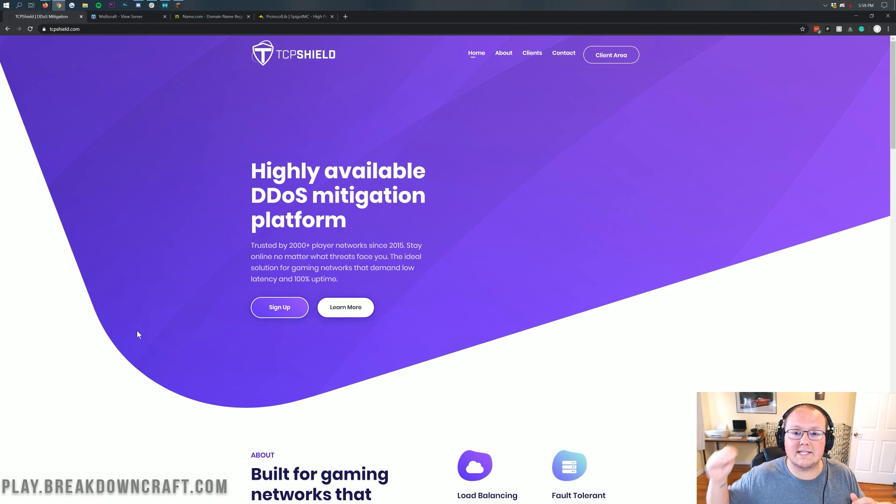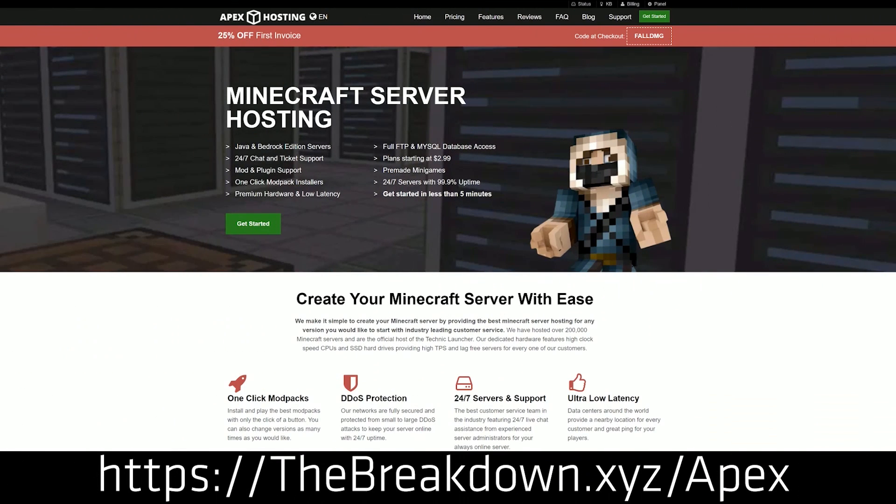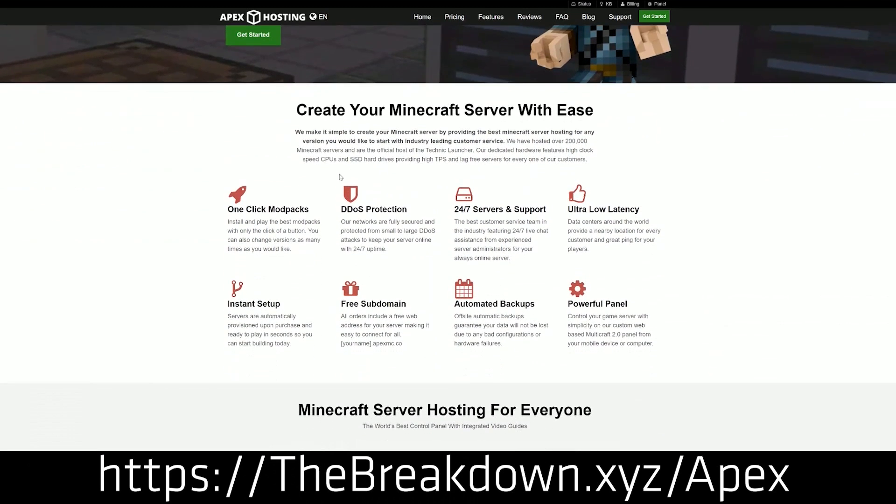That's what TCP Shield, which we're going to be using today, is for. First and foremost, we do have a much more sponsor, which is Apex Minecraft Hosting. Go to the first link down below — thebreakdown.xyz/apex — to set up a server using Apex Minecraft Hosting and thus be able to follow directly along with this tutorial without any issues whatsoever. So go check out Apex.